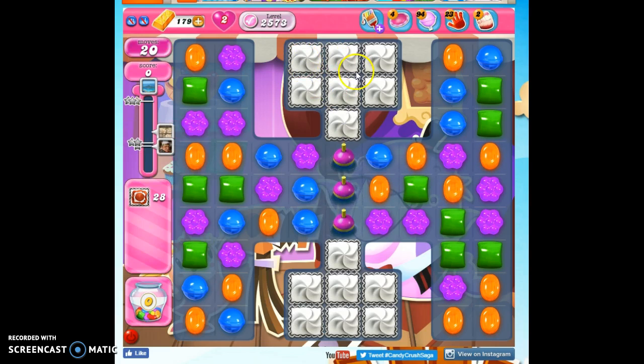That looks tricky because the frosting is isolated and blockaded by these bobbers. It looks like I have two options: one is to try to make some ranged attacks like striped candies that can strike out this way, or the other is to make some strikes against these guys with striped or wrapped candies. Either way, it looks like it's going to be tough.